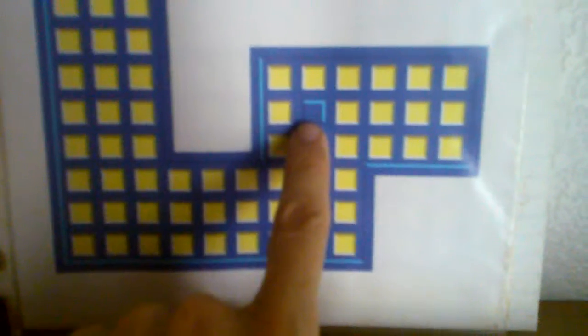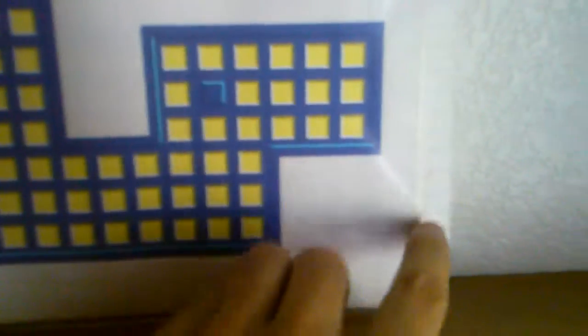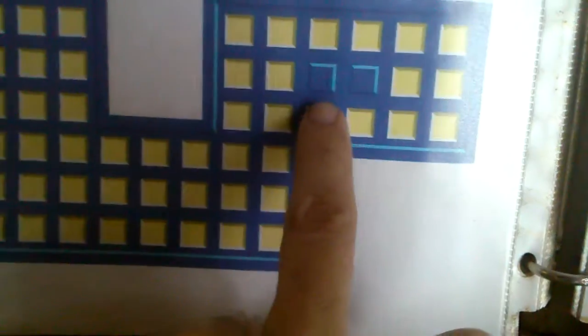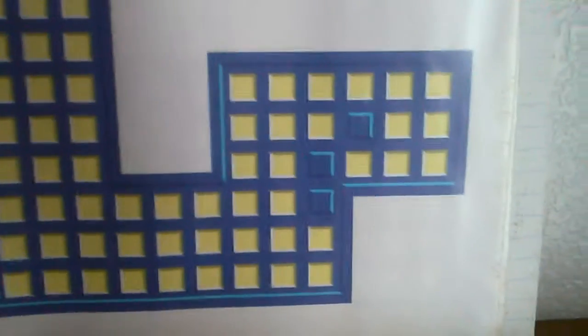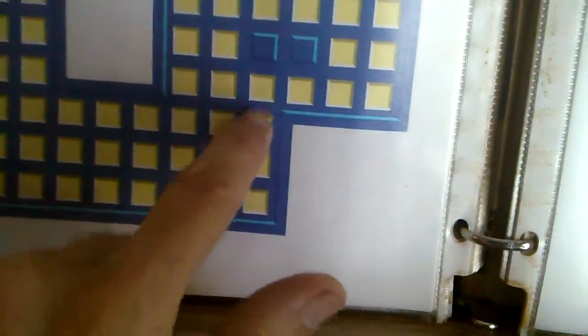I'm going to jump this yellow one over that yellow one into the blue space — that's what's shown here. That's the one that used to be over there, the one in the middle got removed, and this one got jumped. Then we go to the next one, jumping this one up here to the empty space — this one gets moved, this one gets removed, and that one gets filled.